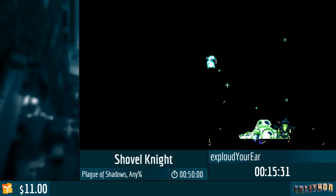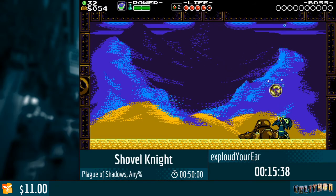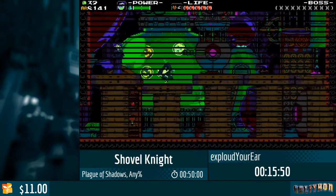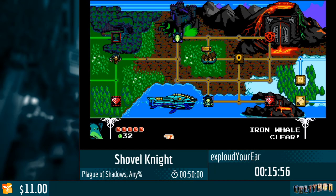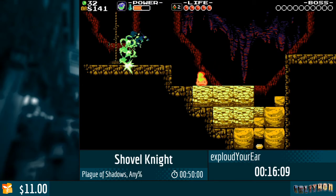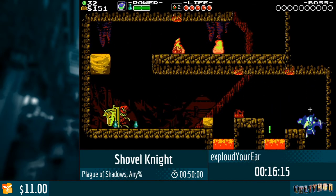We have a donation — $5 from Newt, who says: 'Want to say thanks to everyone helping make this event happen. Here's five for GonGon and Super Monkey Ball.' That's right — we do have the upcoming monkey choice for Super Monkey Ball. Right now GonGon, the biggest boy, is winning. And now we're getting to Lorsity, which is probably the stage where we use Big Boom the most.